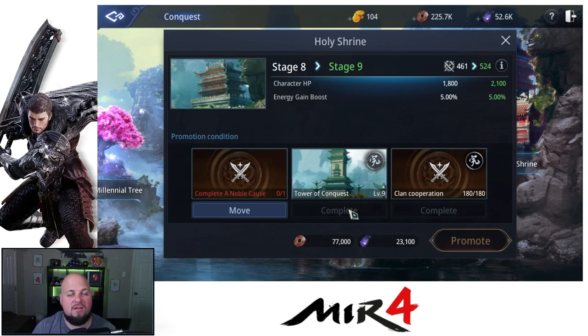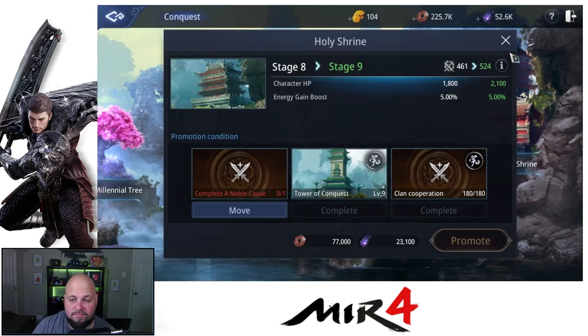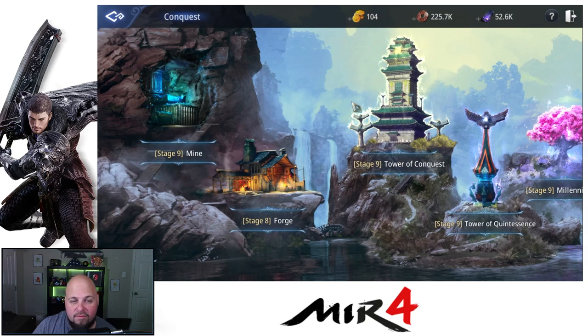Then we have the Holy Shrine, which is heavily based on mystery scrolls. I need to get working on my Noble Cause and Recorded scrolls — a lot of work to do there. Already got my clan cooperation and tower conquest done. Here you're going to get HP and energy gain boost, and up to two more experience restores: one at stage 13 and another at stage 15, giving you a total of five free restores. I didn't actually know that until I just looked at it — pretty cool.